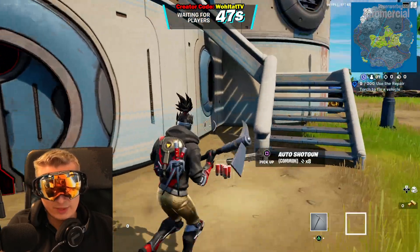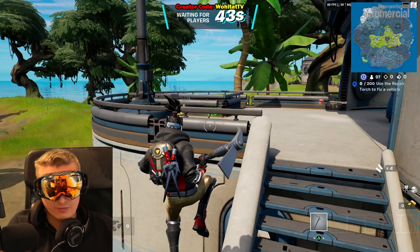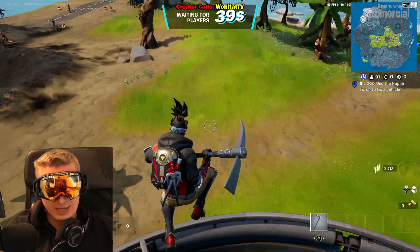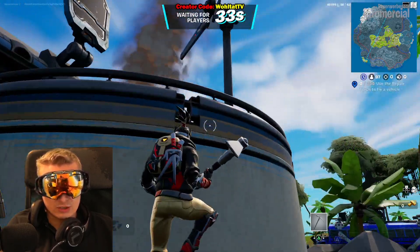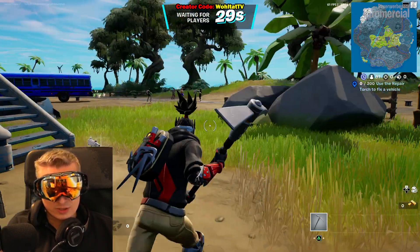We can climb now in Fortnite. What you have to do is get next to something and then jump — you have to hold the jump button. You see what I'm doing: I'm basically climbing over things just by going close to them.